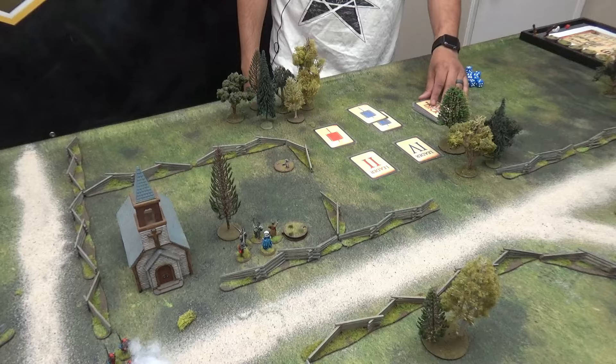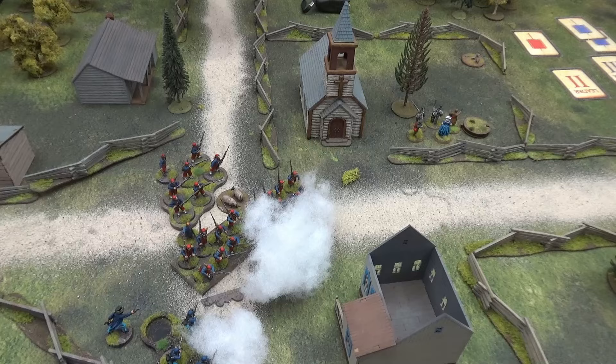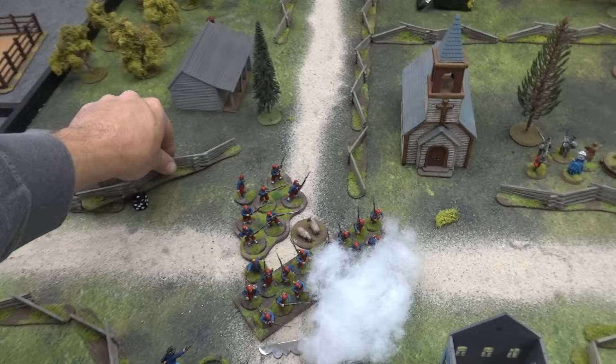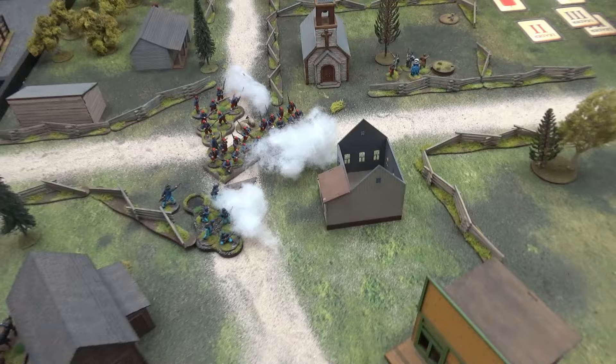Next cards: a flag, then leader three — Bueller's Zouaves. The Zouaves have left the fence and fire uncontrolled at Barksdale — even fours, one hit. It's off cover — if I take a shock here, Barksdale's broken. No shock — whew. Then leader one — Ellsworth's big man. He snaps the group in and fires a presented volley — 27 shots straight ahead hitting everything in his path.